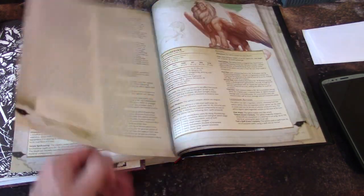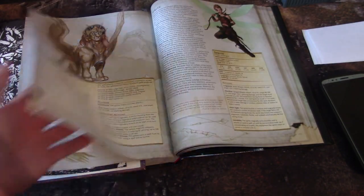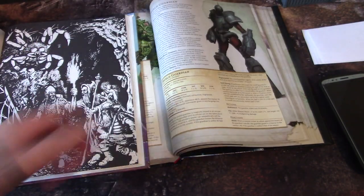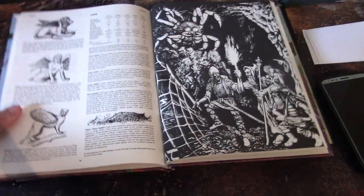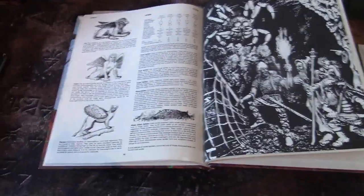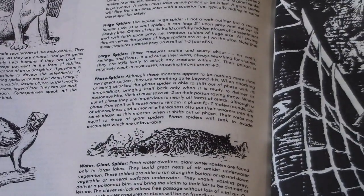The Specter — and then Androsphinx and Gynosphinx. Yeah, they just have two types of sphinxes now, which is really too bad. And then Spiders — different types of spiders.